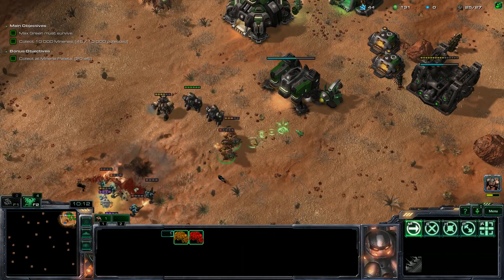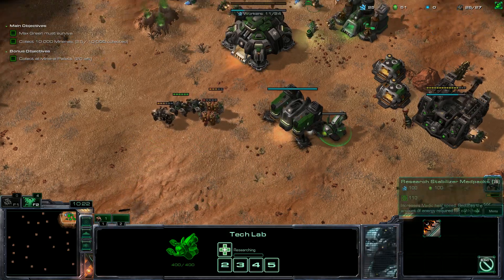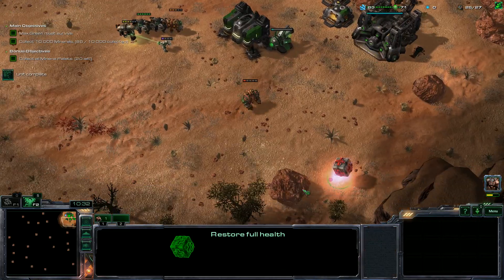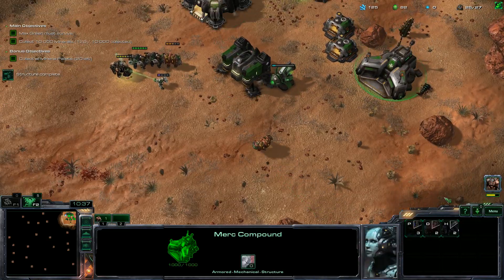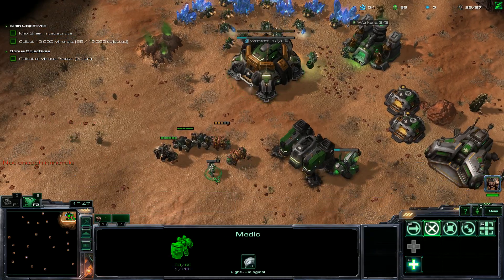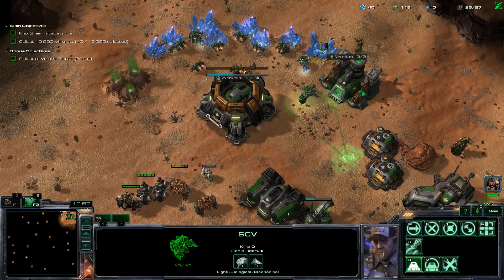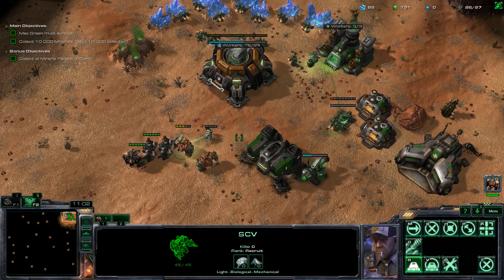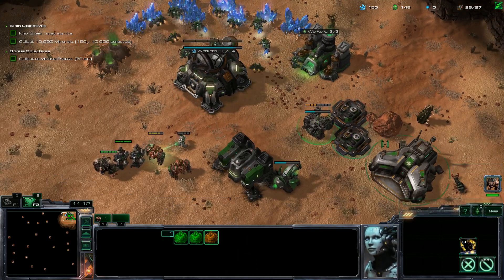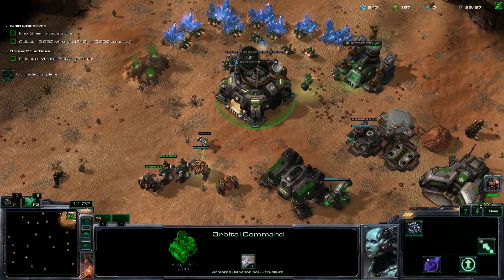Throw this, throw this — you guys back out. Really would like a medic now. She's coming out — let's get those Stabilizer Med Packs. Heal up Max Green first. We can get those other mercenaries. Let's get our Orbital Command. I'm not really sure if it was worth getting it now. We need the Orbital Command so we can drop down supply call-down — oh wait, now I can call down MULEs! I won't use the supply call-down, so I'll just queue up another supply depot. We want to get bunkers and scout around to see what's nearby.